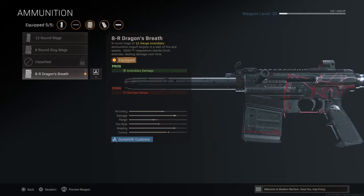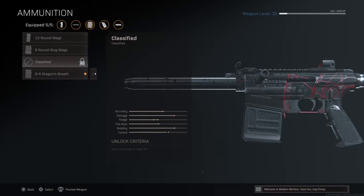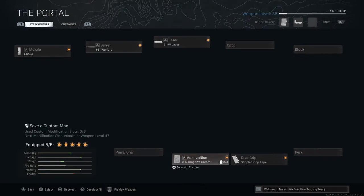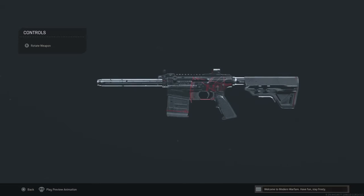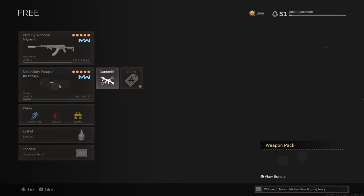Why are we using Dragon's Breath? Because it's unlocked, and it's like the Doof Doof — the second best thing to the Doof Doof, other than the Gallo 12. The Gallo 12 is busted; we'll get into that later. We're using the 8-round Dragon's Breath. If you don't want Dragon's Breath, you can use 12-round mags — great if you spam the shotgun a lot. The slug mags and 6-round mags aren't really useful; the 6-round mags just improve mobility and are kind of useless. We don't have a camo for this one, so we'll stick with the Portal Blueprint, which looks pretty awesome.